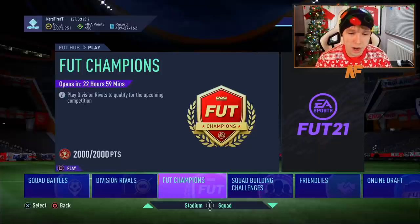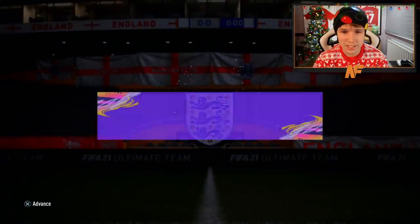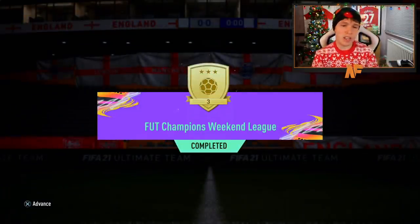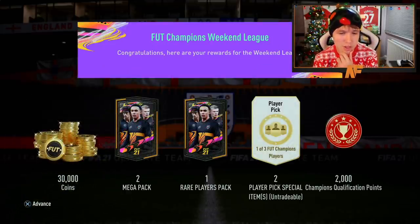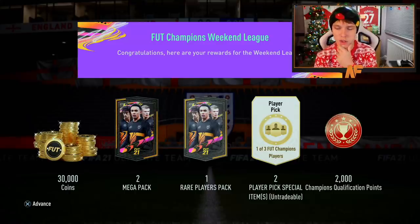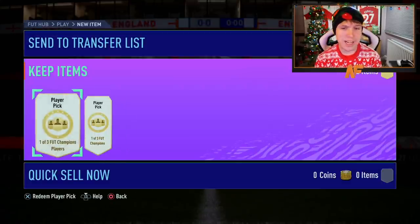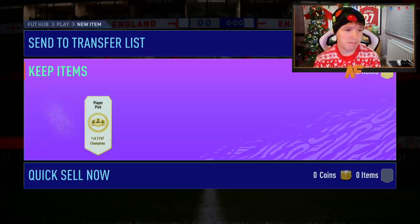Here we go for FUT Champs rewards — I go to win 30, that's where I stop nowadays until they change the rewards, probably for Team of the Season. It's 30k coins, two mega packs tradeable, one rare players pack tradeable, two player picks and automatic qualification points. There's only one man I want and he's 82 rated — that is Scott McTominay. That's all I want to see. Make my Christmas Eve great.